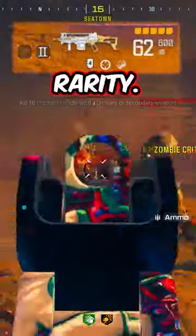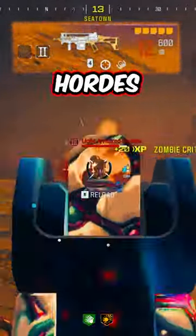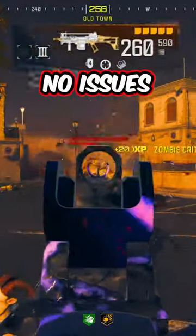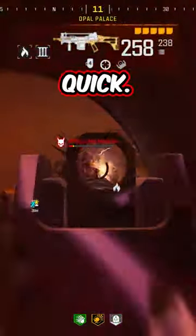At Pack-A-Punch 2 epic rarity, this gun has no problems running into the Tier 3 zone, and honestly can shred through hordes of zombies pretty easily. At Pack-A-Punch 3 legendary rarity, this gun just melts through all regular zombies with no issues, taking them out in 1 to 2 shots. Against Mega Abominations, it takes out the heads extremely quickly.